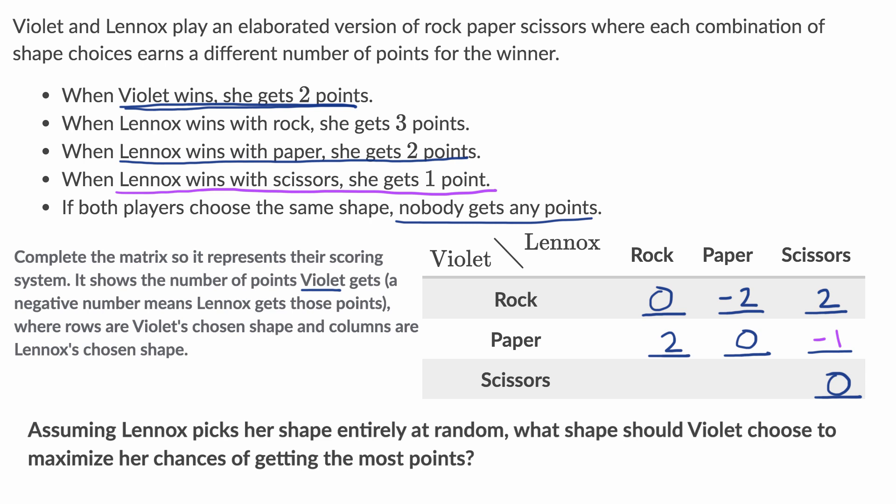Now for Violet picking scissors and Lennox picking rock. Rock beats scissors, so Lennox wins with rock and gets three points. Since this matrix is about what Violet gets, we put negative three here. Remember, a negative number means Lennox gets those points.